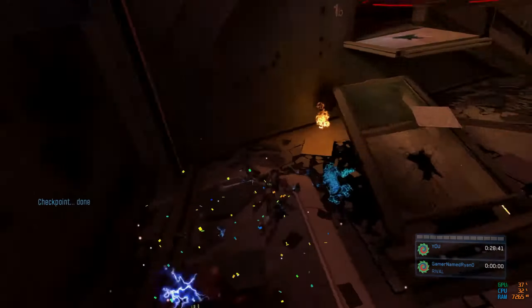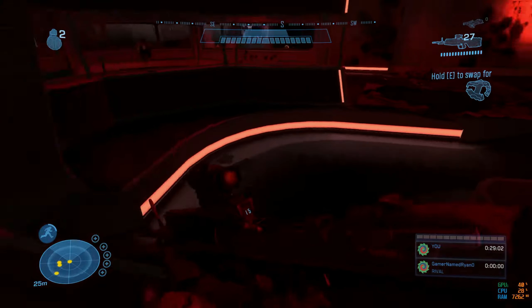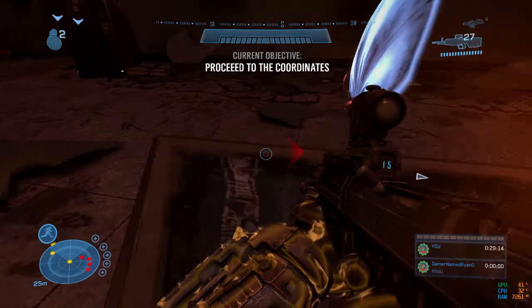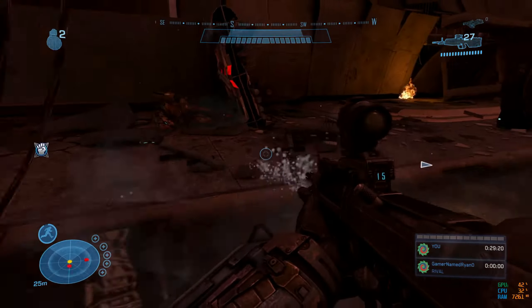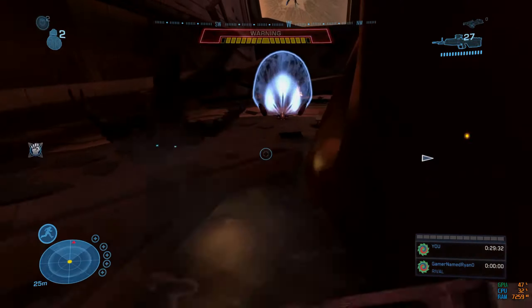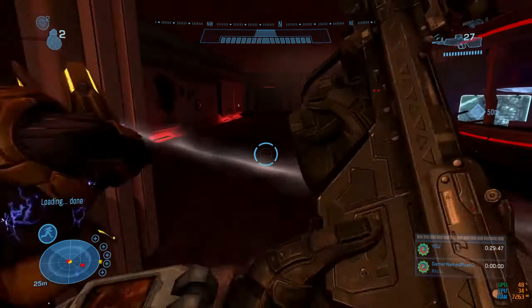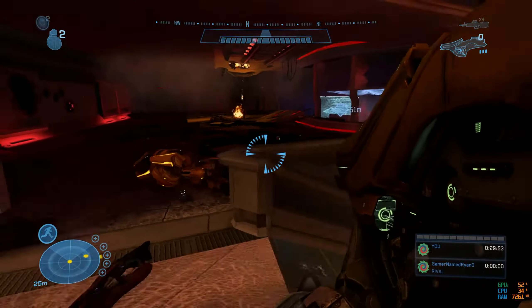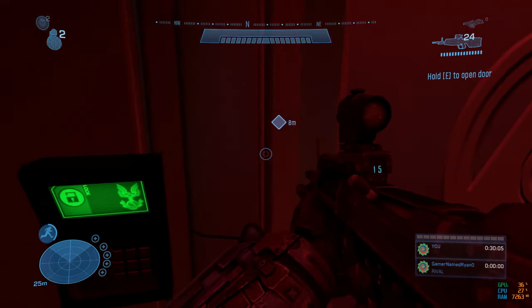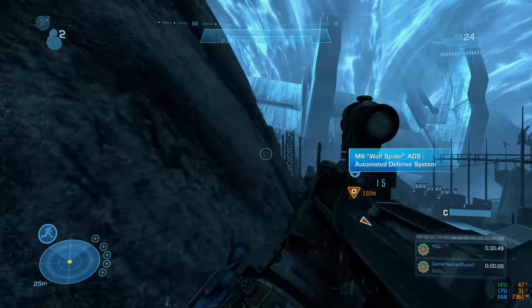Then I remembered: if you kill yourself five or six times from the same checkpoint, the game loads you back a checkpoint. I probably could have used this on other missions but forgot about it until now. I killed myself five or six times, the game put me back a checkpoint, and I continued killing enemies — this time making sure my melee angles left me facing the right direction to open the door.